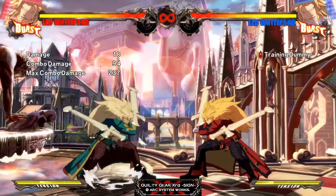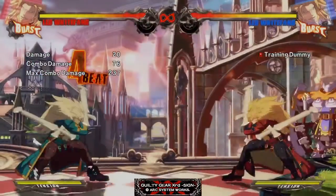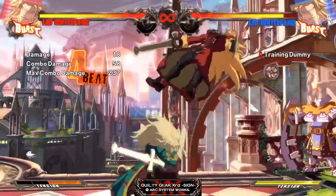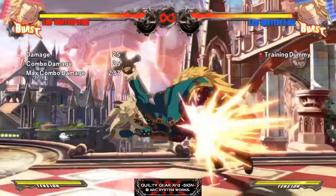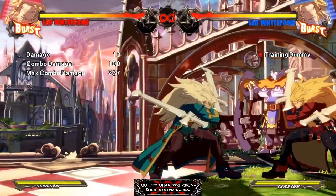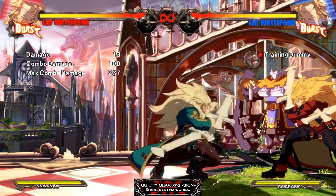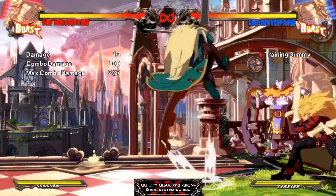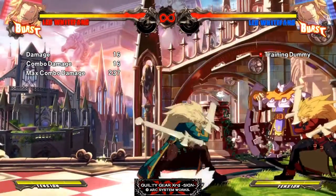Jump K — the hitbox and hurtbox were increased. In 1.0 there were times in combos where it just didn't connect. You had to do Jump K and Jump S there to make sure you could get a combo. But now Jump K has a little bit better hitbox, so it's less likely to happen. They also nerfed the hurtbox on it so it's a little easier to anti-air, which is fine — you can anti-air it now, but it's still really oppressive.